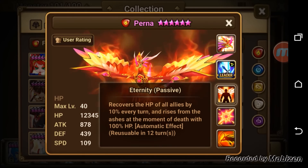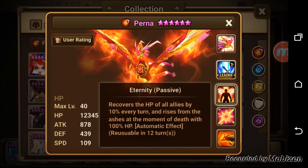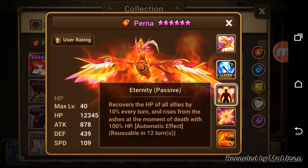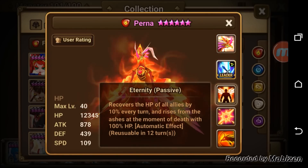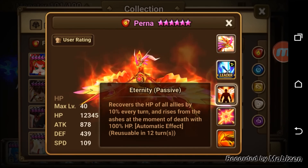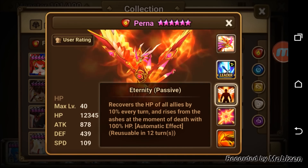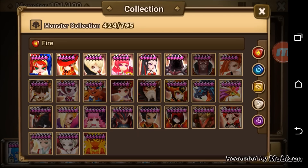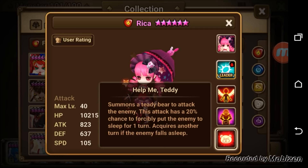Perna's passive doesn't work because it heals every turn for 10%, and the second part of the passive has a cooldown. A Revenge Rune is not considered a turn, so it won't take away from the cooldown. A Violent Rune gives you an additional turn - a Revenge Rune doesn't. It's not considered a turn at all.